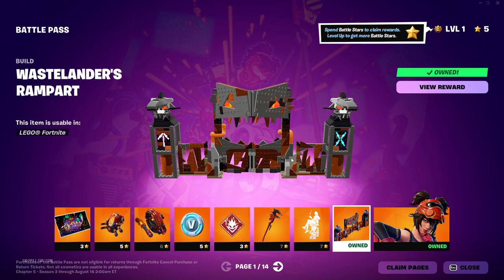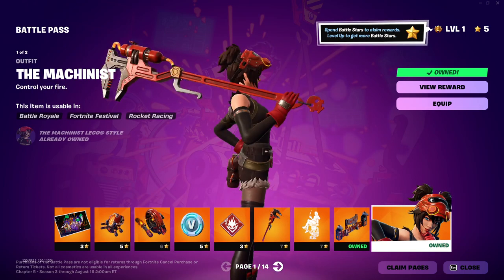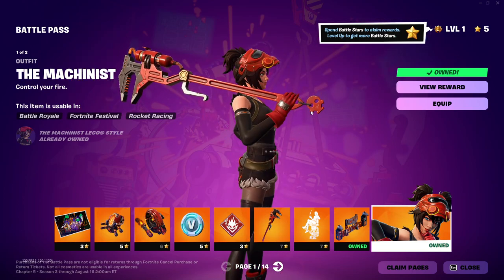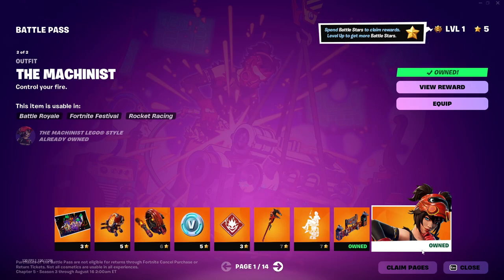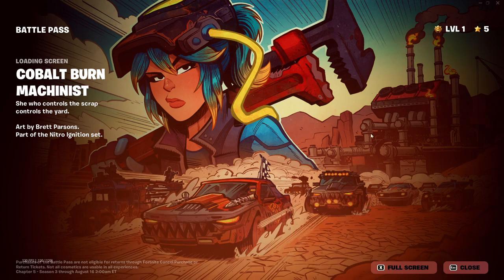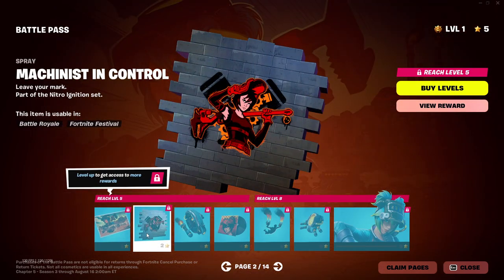And this is what we saw at the beginning. Here's our Tier 1 skin — it's a big wrench with a little charm on it. Let's go to the next page and take a look at the Cobalt Burn Machinist loading screen. Wow, that looks good, man. Another spray.